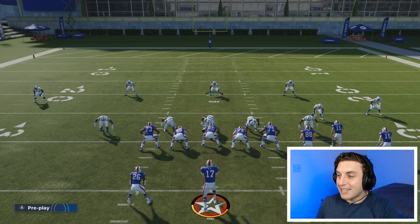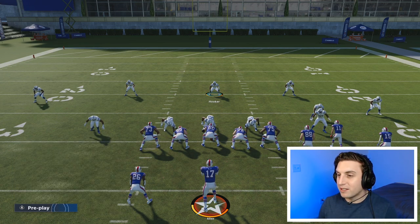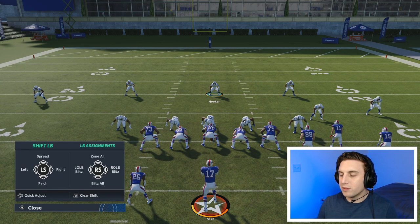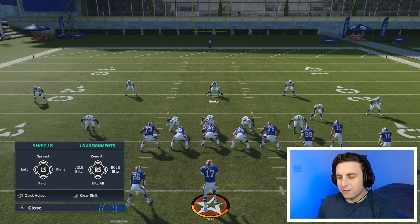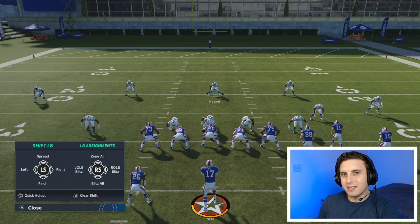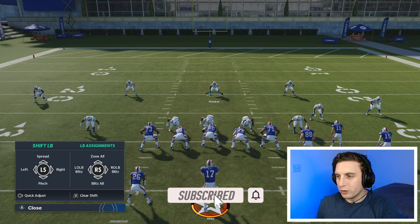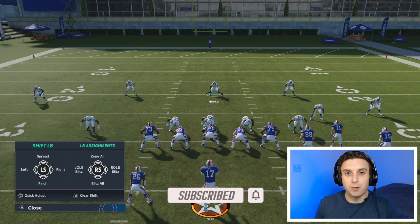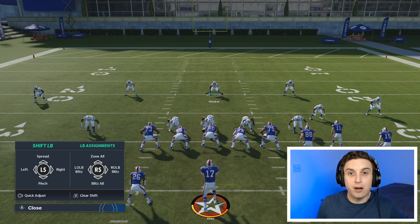We can do the exact same thing with the linebackers — just press right on the D-pad. You have all the same options as the defensive linemen on the left side: spread, pinch, move right, move left. There's a lot more power on the right stick for the linebackers, though. Slanting inside, outside, left, right can be useful, and there are some really good blitzes — like my user rush out of MikeBlitz0, which actually utilizes slanting the D-line outside to free up gaps in the O-line for you to shoot through. That is really powerful.